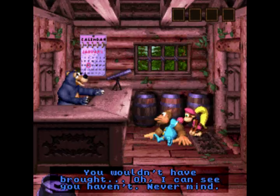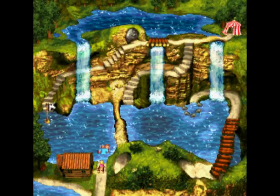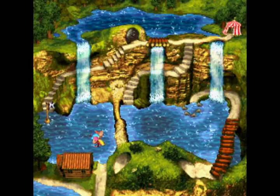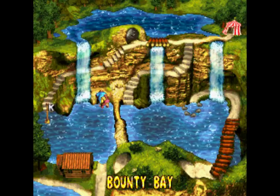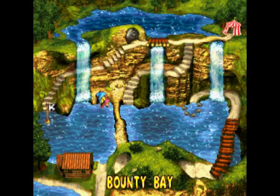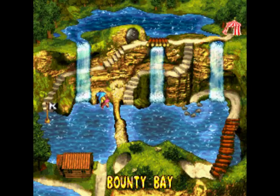He wouldn't have brought... Oh, I can see you haven't. Never mind. I feel really bad for the guy. I hope things turn around for him. They're about to get a little better for us because up in this corner here — a Simon Cave. Pretty much the only place they could have hidden one in this section within Cotton Top Cove.